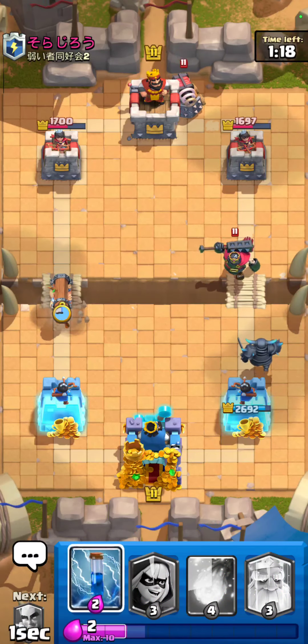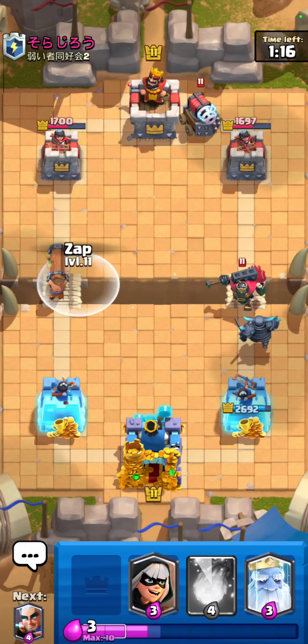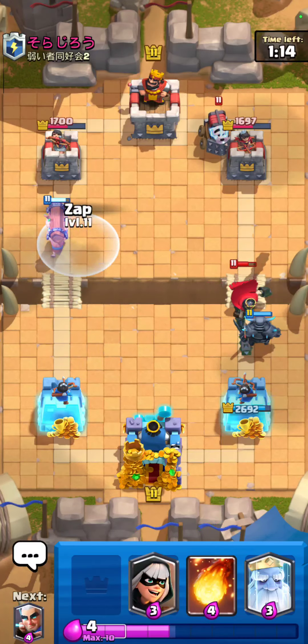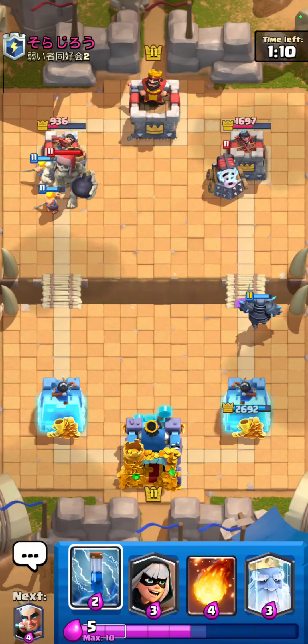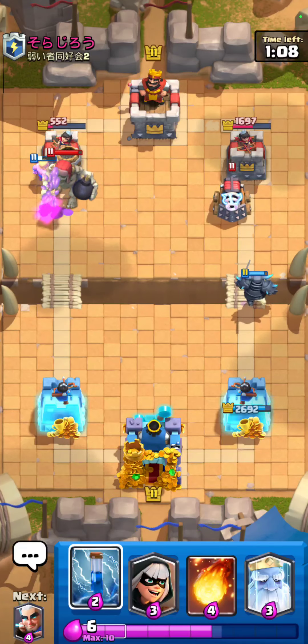I'm just going to go opposite lane again because of the same play. I've got a zap for the skeleton army — he's probably not going to play the skeleton army knowing that I have a zap in cycle, so that's totally fine. Okay, there's a giant skeleton — I knew he had a giant skeleton as well, I know this deck.